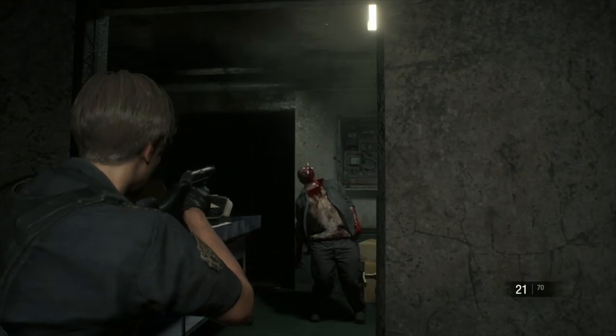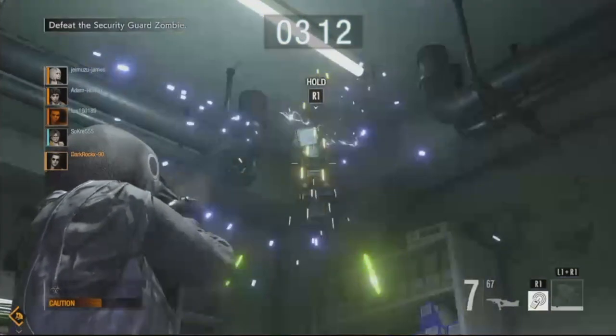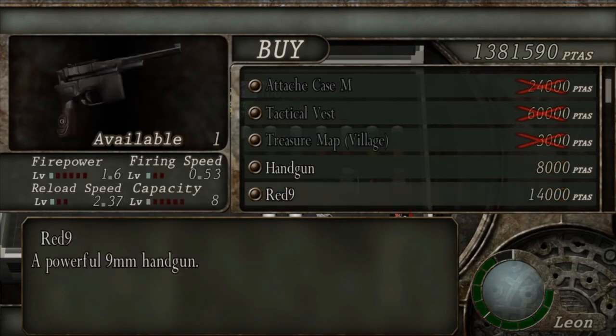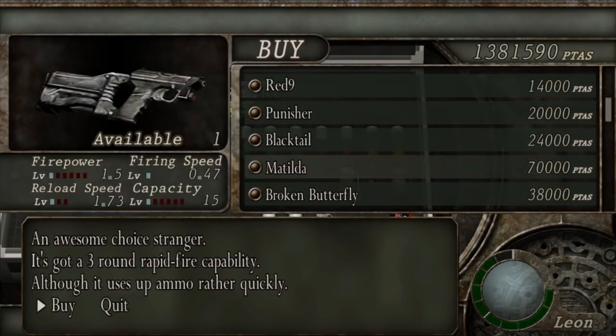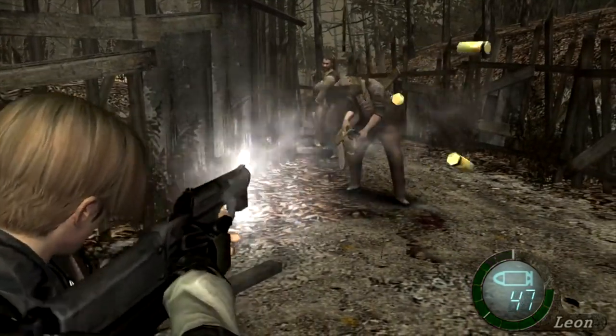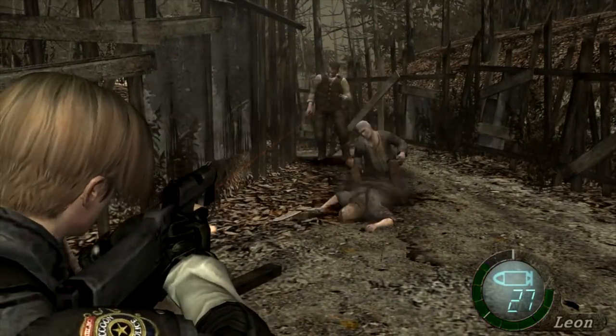The burst upgrade makes the Matilda one of the best starting handguns in all of Resident Evil, and it's also a go-to camper killer in Resident Evil Resistance. Despite its effectiveness and popularity, this firearm didn't actually get its familiar name until Resident Evil 4, where it was a bonus weapon available to be unlocked after finishing the game. While not as effective as other handguns in the title, it was a nice bit of fan service to see it return.